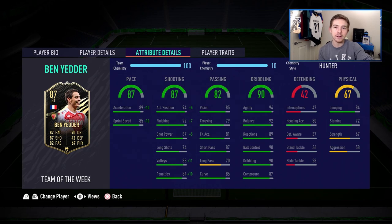One downside to second inform Ben Yedder - and all his cards in general - is the physicals. They don't look great on paper, but in-game it can sometimes be better. Strength and aggression aren't ideal at 67 and 58, and stamina of 72 for a pacey forward just isn't good at all. We'll see how those attributes hold up in-game.